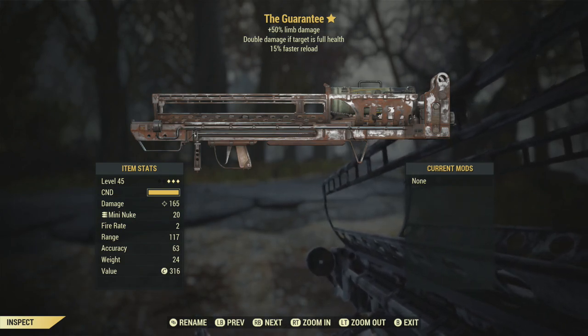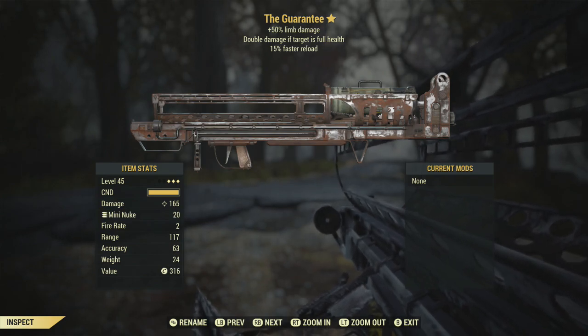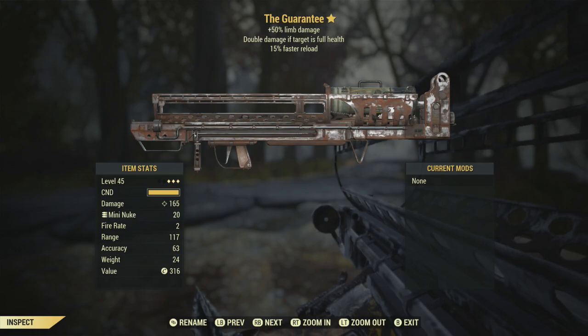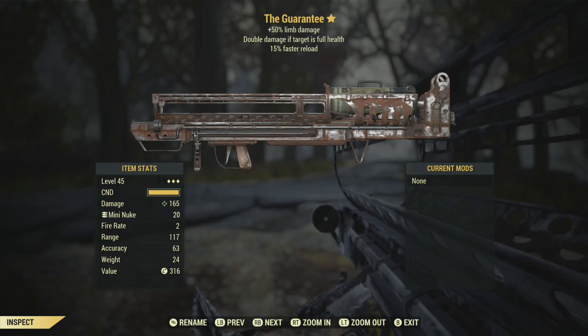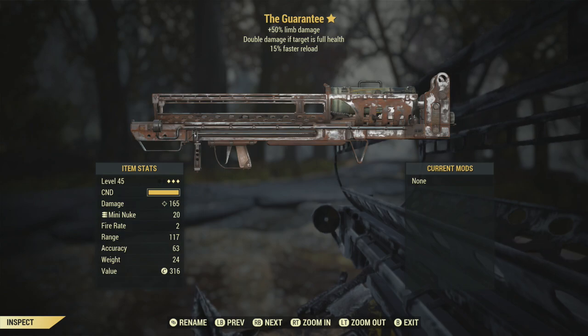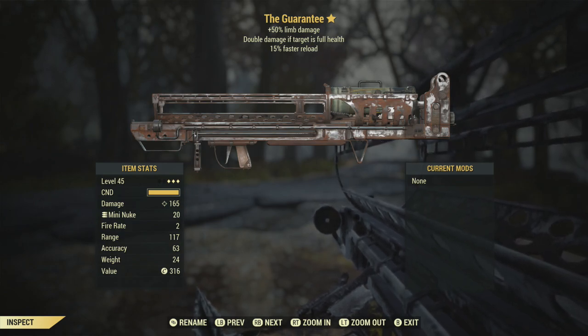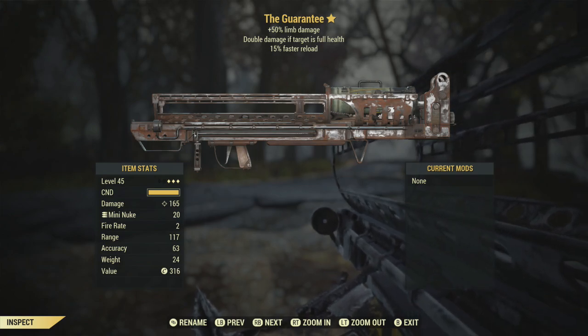It says no mods but it's glitched and has the Merv thing on it. The Guarantor has some pretty interesting effects: 50% more limb damage — which is kind of interesting on a Fat Man — double damage if the target is at full health, which is pretty insane on a Fat Man, and 15% better reload. Actually that's really good. For a Fat Man, this thing is really good.